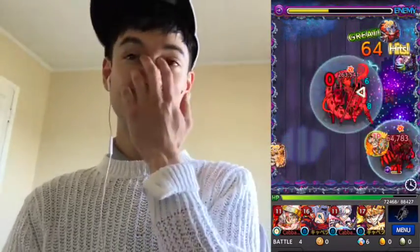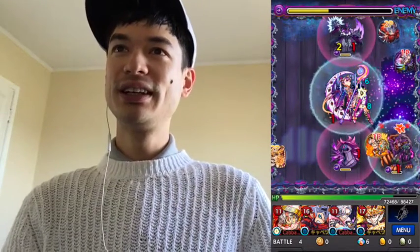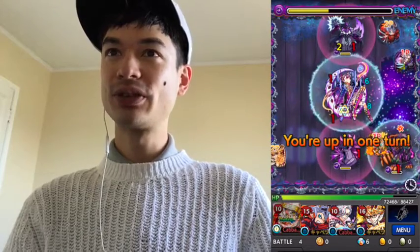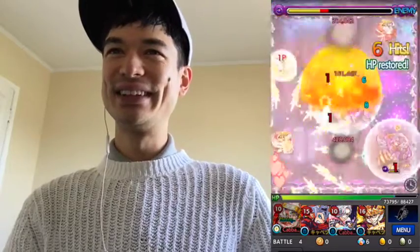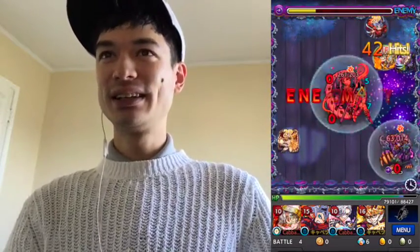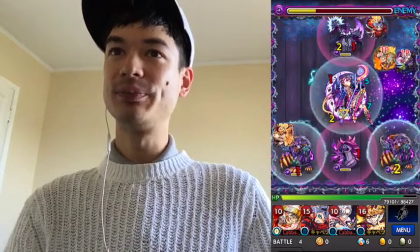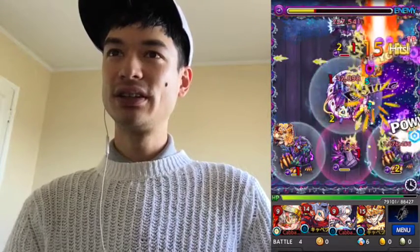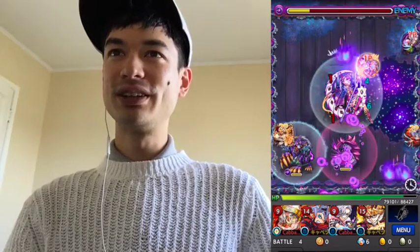Most people use his ascension version because of the double null ability, but the evolution version has better stats — almost ridiculous stats: very high hit points, very high attack, very high speed. I think his attack may be high enough that even if he gets the power down, he can still take down guys in a one-hit. We'll see if we can prove that in this video.